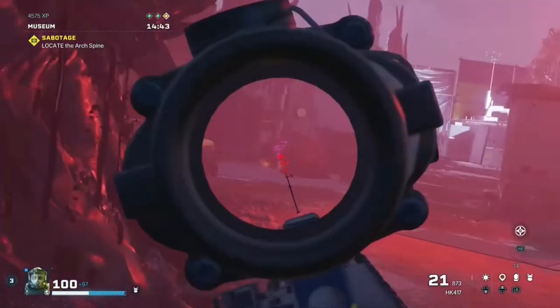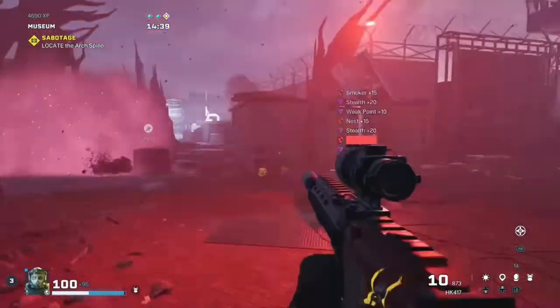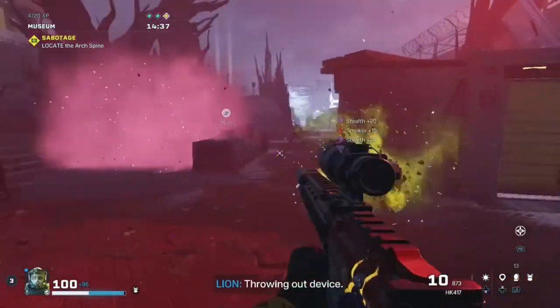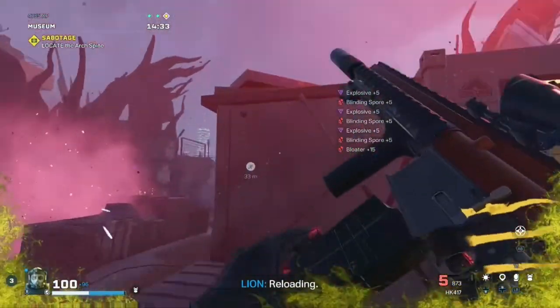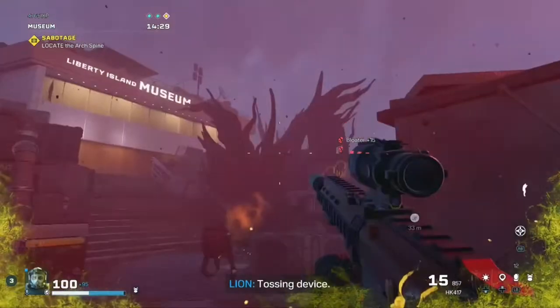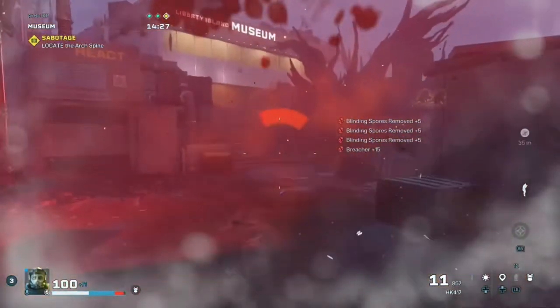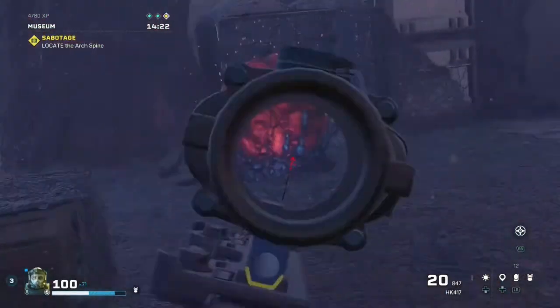Yo what's up everyone, my name is Hootaball36 and today I'm going to be showing you guys how to complete the grunt tagging objective in New York City on Rainbow Six Extraction. This objective is very easy. All you need to do is ping an alerted grunt or feral grunt one time, and grunts aren't that hard to miss — they're like everywhere. Shouldn't have any trouble finding them.